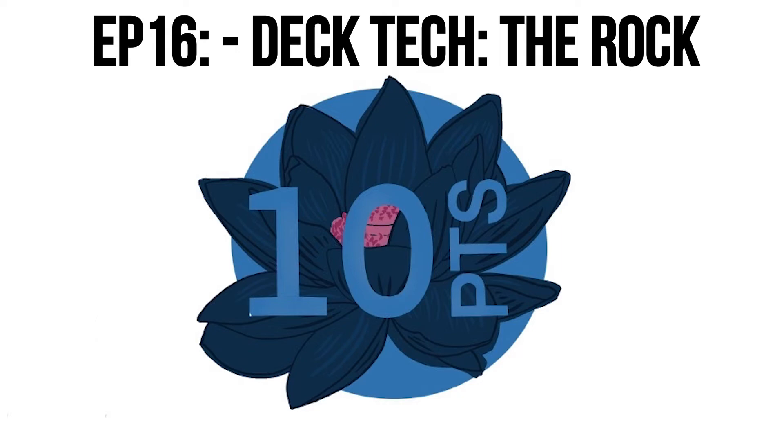Let's count down from three and then say our third card, because that was one of my three cards. Three, two, one — Ensnaring Bridge. Ensnaring Bridge. There it is. We got way off with counting there, but there you go.